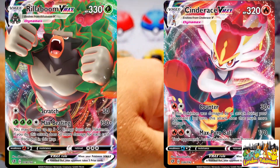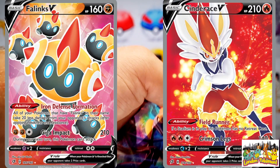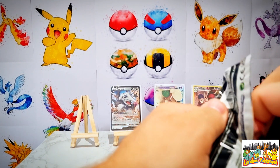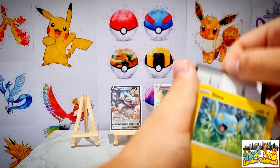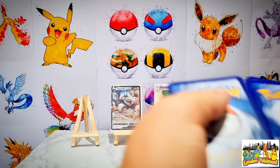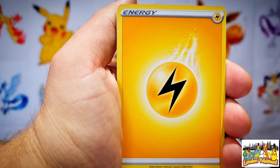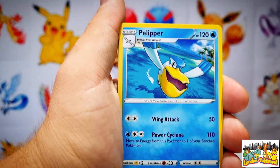We'll go into Rebel Clash first. In this set we are on the hunt for the Rillaboom and Cinderace V-Max, the Ninetales full art, the Boltund full art, the Phanpy full art, the Cinderace full art, and if the set's being very generous a golden Frossmoth and a golden Galarian Perrserker. We have 66 of this set still to collect. Here's a code card for you all at home. We kick start things off with an electric type energy, then a Pelipper, a nice artwork on that card.